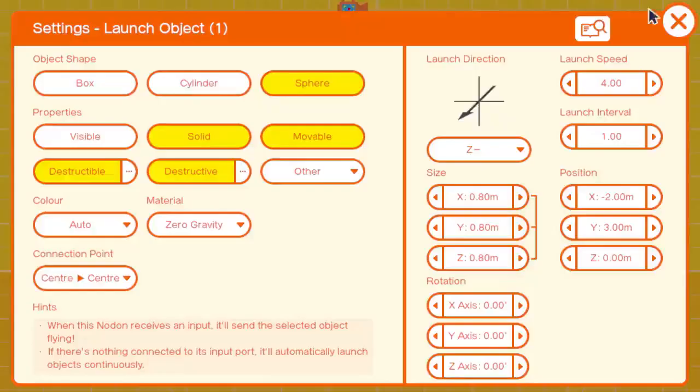But there was quite a lot going on in that object launcher screen, so let's take a closer look. The object shape options confirm our previous suspicion that the three simple shapes we can draw on are box, cylinder, and sphere.